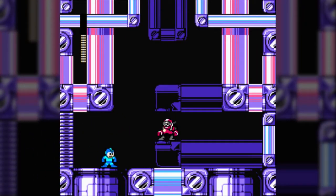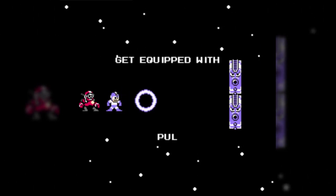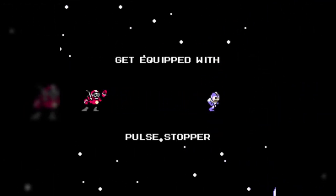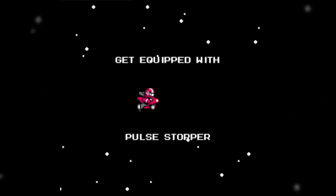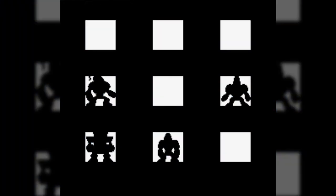And now we get to save Nitro Man. For beating Pulse Man, we get the Pulse Stopper, which is a bit of an odd ability — it's shaped like a ring and you fire it forward. You can hold the D-pad in any direction to fire it in that direction. It'll also stop most projectiles it hits, and you can hold the button to keep it on you as a sort of semi-shield.